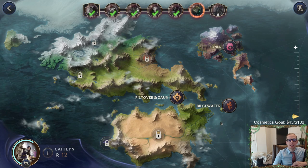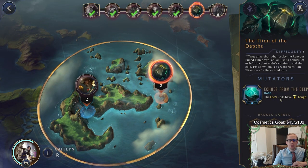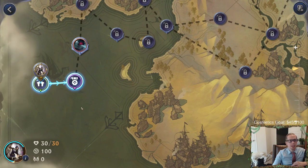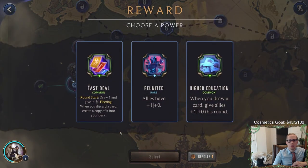This is a very difficult adventure for Caitlin because her ability is to get all the flash bomb traps out there, and with every single unit having tough, this is very difficult. Let's see what power we are rewarded with - all of our allies have plus one plus zero. That's not bad.